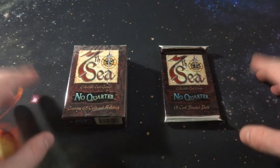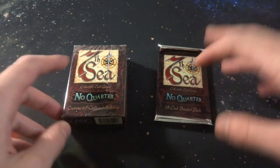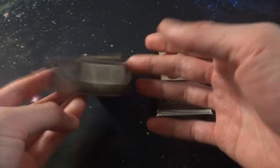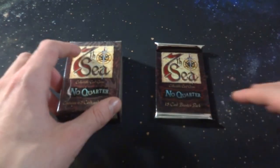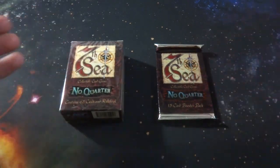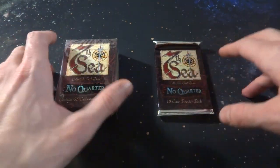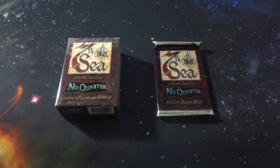Alright, hope everyone's doing wonderful today. What I got in store - I got my hands on another old trading card game or collectible card game. This one is called 7th Sea. I believe this is the No Quarter expansion. I got my hands on one of the starter decks right here and also a booster pack as well. I thought it'd be a lot of fun to open up and check out these old trading card games with you all. I'm a huge fan of trading card games - Magic the Gathering is one of my favorites and I always like to check out some other interesting ones. This one is called 7th Sea, it's like a pirate themed card game.